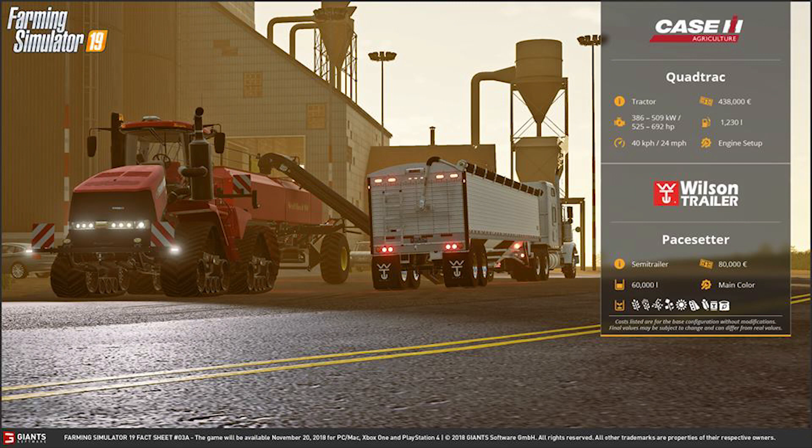Next up we have the Case Quad Track, which is very obviously a large tractor. It will cost $438,000, with engine options ranging from 386 kilowatts to 509 kilowatts, equating to 525 horsepower up to 692 horsepower. It has a top speed of 40 kilometers per hour or 24 miles per hour, holds 1,230 liters of fuel, and the upgradeable option is the engine setup.